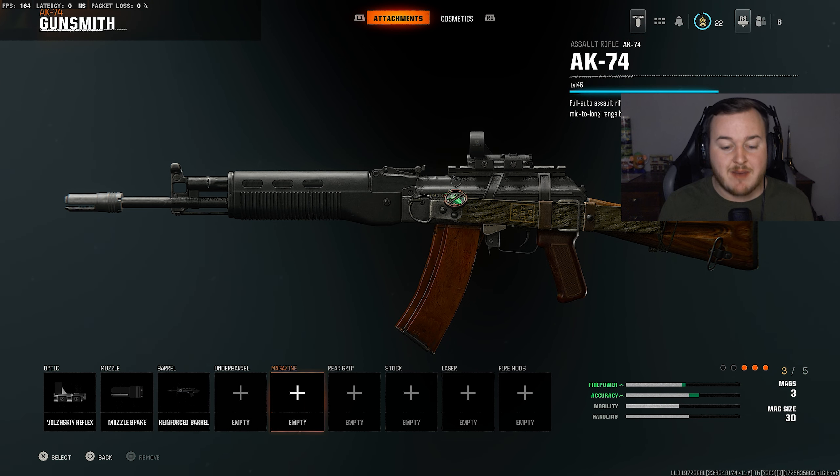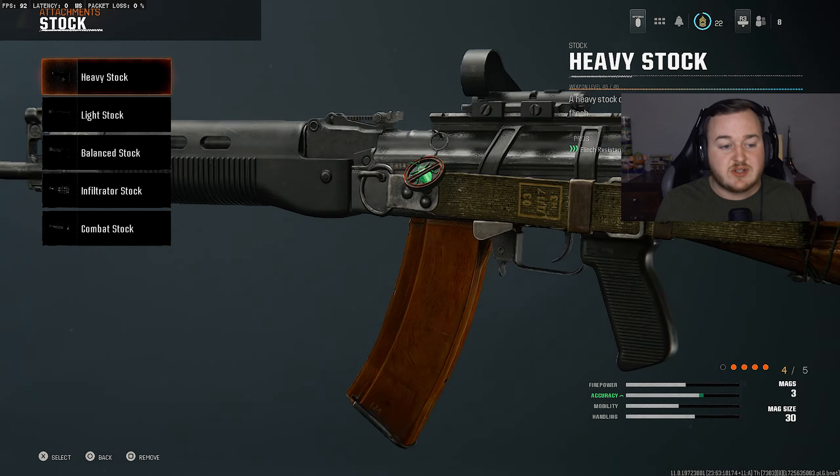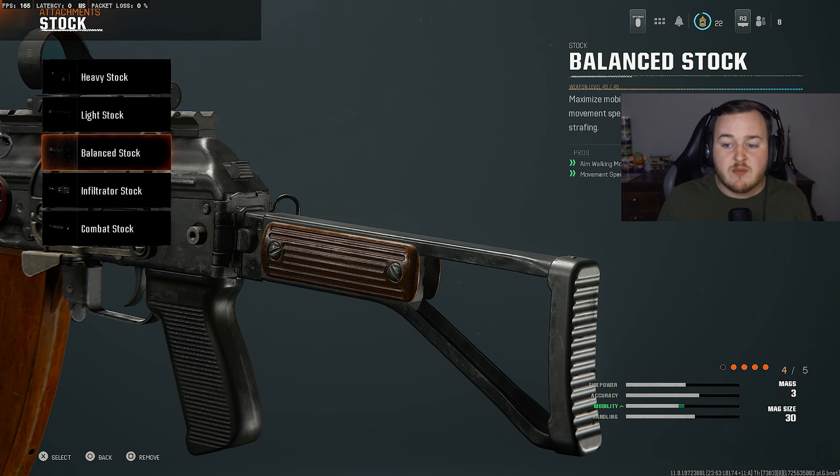Skipping the underbarrel and magazine, we go to the rear grip and add the Assault Grip again. With sprint-to-fire speed not being the best, we want to keep up with SMGs — if we need to be aggressive or get into up-close gunfights, we want to shoot faster than opponents. The Assault Grip is a must-have for most assault rifles right now. For the final attachment, we're adding the Balance Stock again for movement speed and aim-walking movement speed — moving faster to flank and support that aggressive playstyle, especially useful when pre-aiming with an assault rifle.